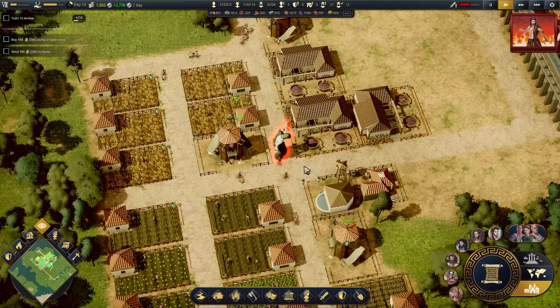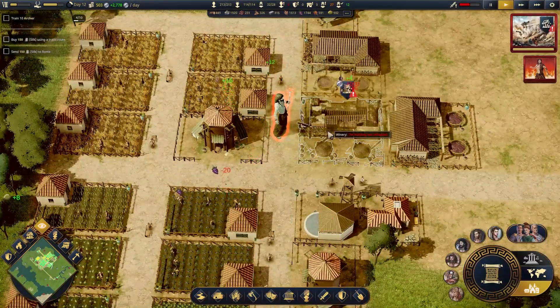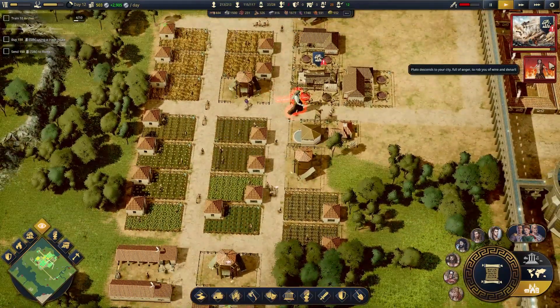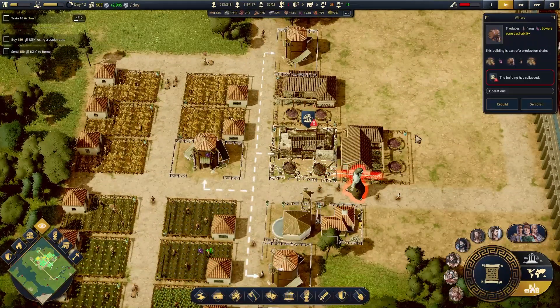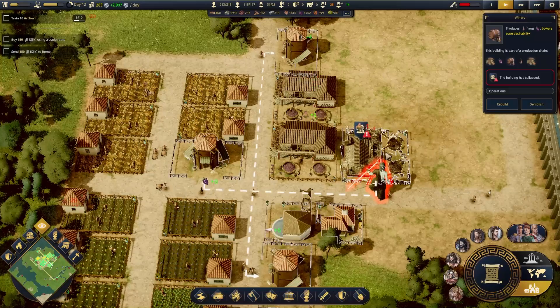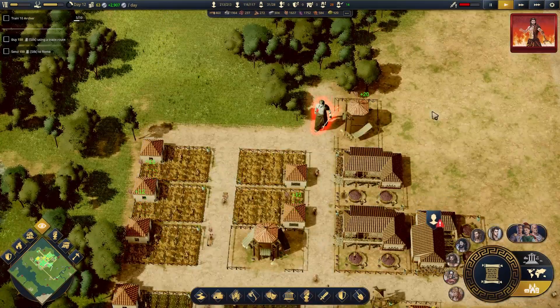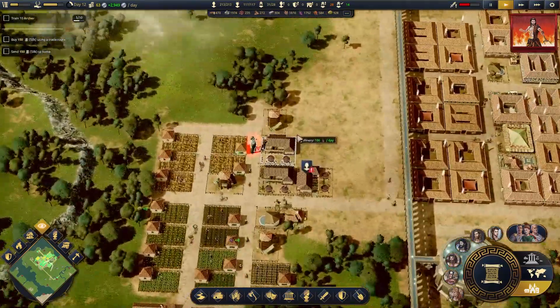I'm going to get punished. I was trying to set up the ability to help you. He's one-shotting my buildings! No, he's going to one-shot the granary. I definitely need to save money to rebuild that. If he wrecks that granary, my whole economy is going to collapse.